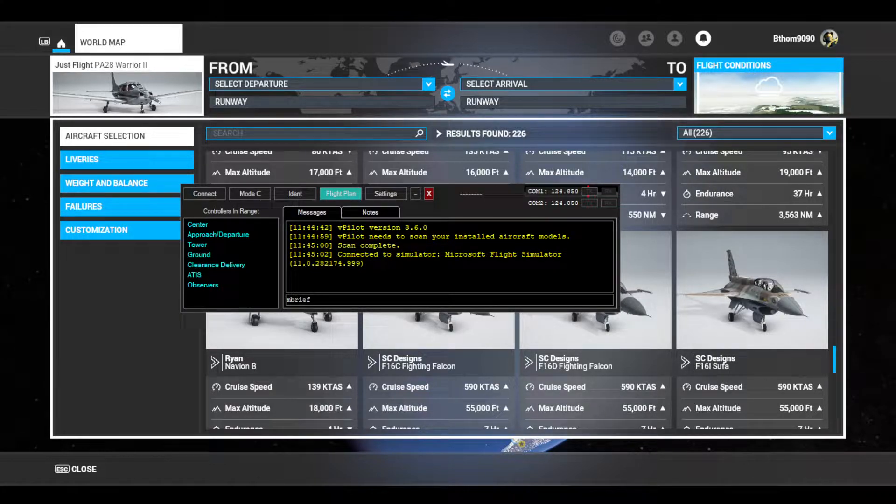Once you hit file flight plan, it will come up and say 'flight plan filed, ready to connect.' You can then go hit connect and follow all the controllers' directions.